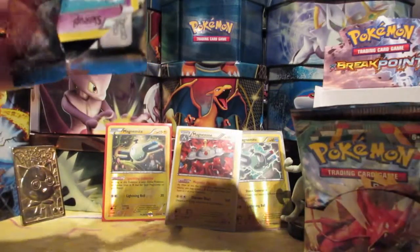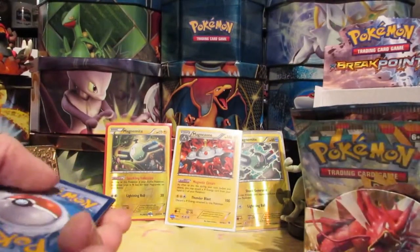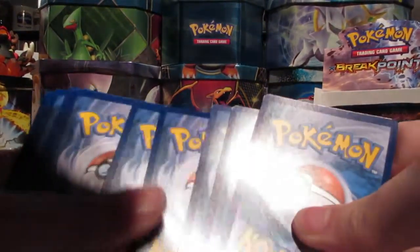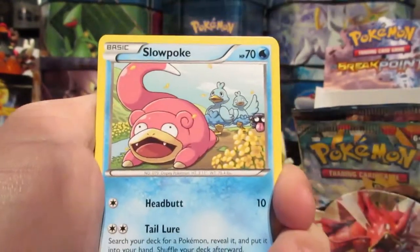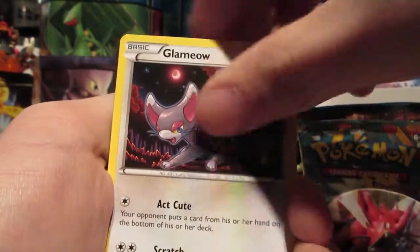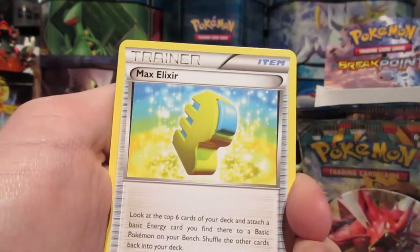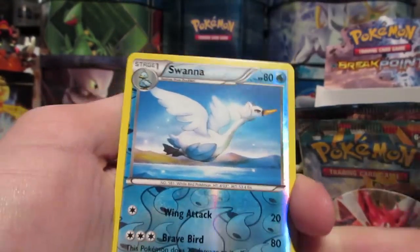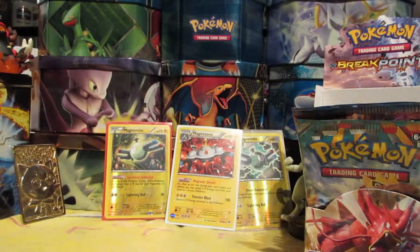Pretty ballin'. We have: Skorupi, Slowpoke, Glamio, Spritzy, Shinx, Bayleaf, Max Elixir, Mawal, Reverse Swanna, and another regular rare Raticate. So we got two of those already.